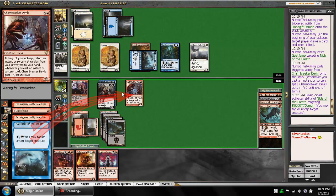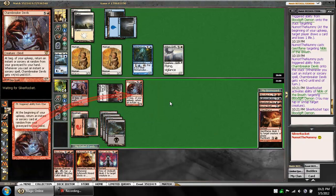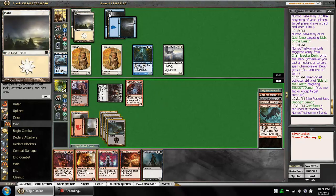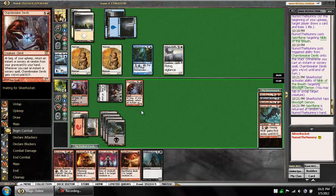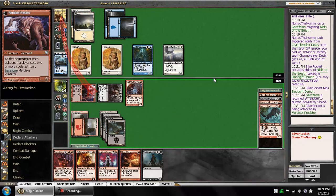He does choose to tap our Flyer. Charm Breaker's Devils gets the trigger. So he let it die, which is a little bit concerning. He could easily have a Rebuke. Because of that, I'm not going to attack with the Charm Breaker. We have such a strong lock that I don't really need to, but I'm fine attacking with the Predator here.